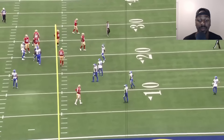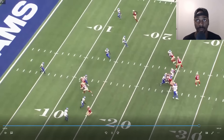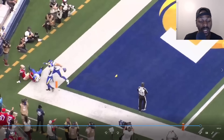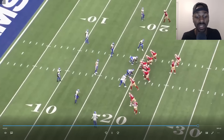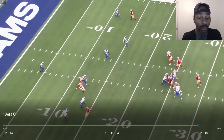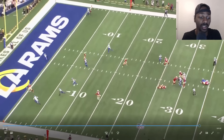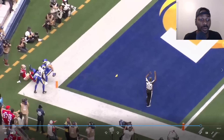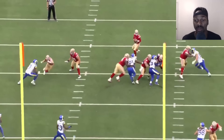Miscommunication or something. Another motion by Deebo — he had him on the corner route, just floated it a bit. They got a PI out of it, but he had him. Once again this motion — 14 is trying to communicate with the safety, he told the safety something. Guess who ignored that? The safety. And that's why it came open. That's actually a good ball, just PI. You take that first and goal. That Deebo motion has been giving the defense problems this first half.